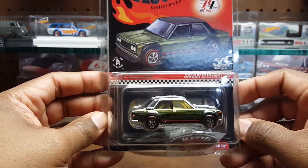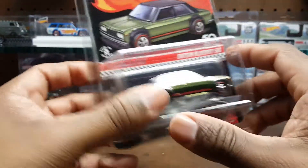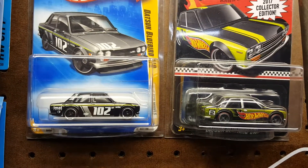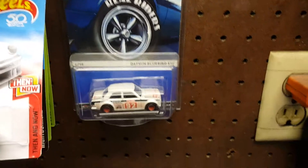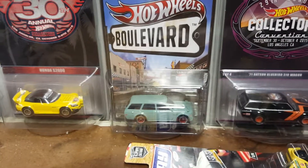Just another collection update video, guys. I don't know exactly where I'm going to put this one, but maybe I'll put it on my wall right here with my other Datsuns. I'm still missing a couple — I don't have the Datsun wagon treasure hunt from a couple years ago, I'm missing that one. I don't have the Red Line Club one from last year — the blue one. And I don't have the convention one from the last convention out here in California. I do have the one from the 29th annual convention, the wagon, and of course the Boulevard.